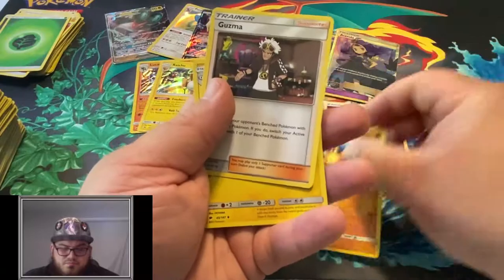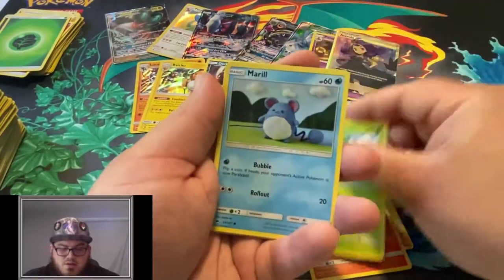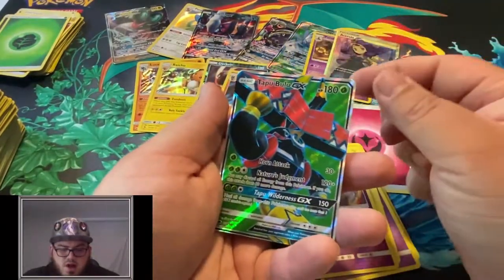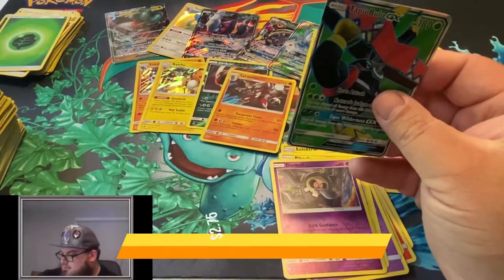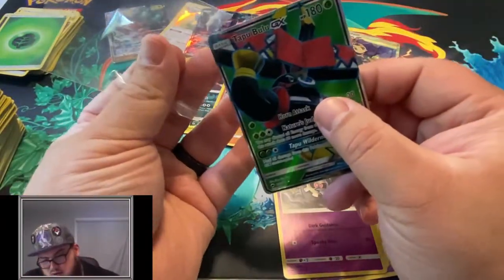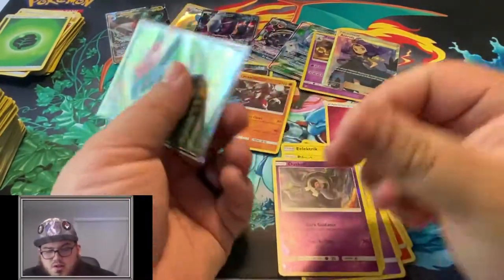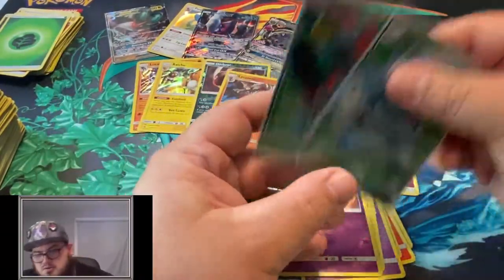Solrock, Guzma, Electric energy, Charmander, Pansage, Mareanie, Espurr, Pikachu, Reverse Duskull, and a Tapu Bulu GX Full Art - crazy, right? Another great pull! I really like the green on this card - I like the Golisopod, let's check that out - both very green cards.